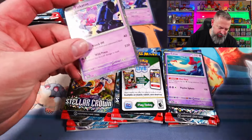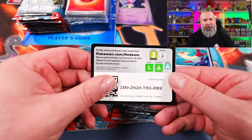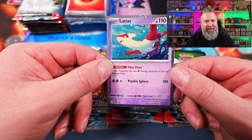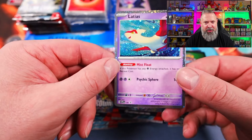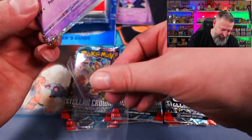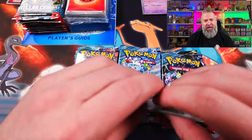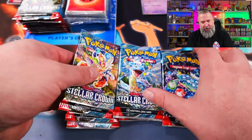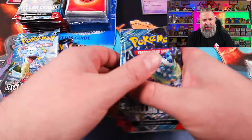Another Tinkerton — we'll sleeve that up as well. We don't need two in the binder, though. Another code card. And then the one that's sold out just about everywhere is the Latias — Blackstar number 139 — and it is an absolutely stunning card. We'll sit that one up top as well. We've got our nine packs: three, six, and nine.